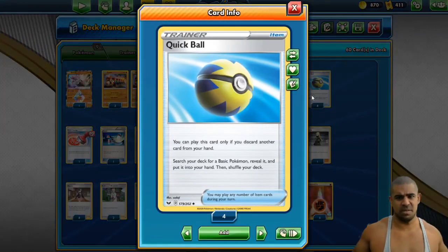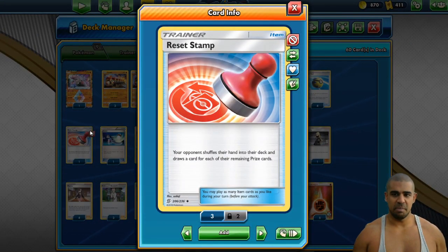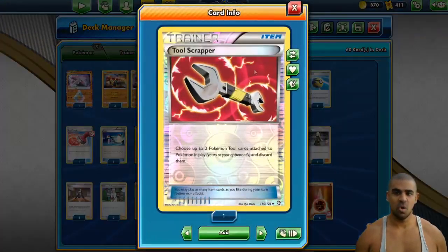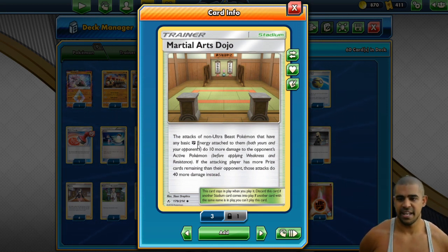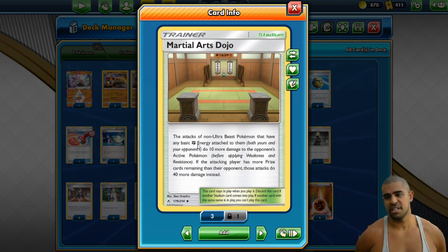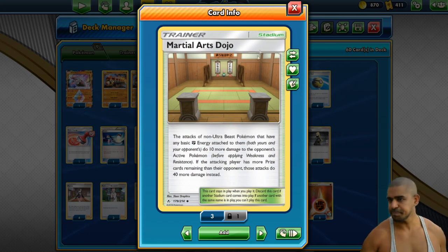4 Quick Balls, because we're an all-basic deck — and if we could play 8 Quick Balls, I would. We play 1 Stamp — we'll try to swing the late game, combining a late-game KO with a Stamp to see if they can draw out of it. 1 Switch, 1 Tool Scrapper. 3 Dojos, because this is a deck where we can actually use Dojo since we use basic energy. If we're behind, that 40 swing can catch people off guard — they calculate you can only hit 150 and then Dojo lets you just cheat that.